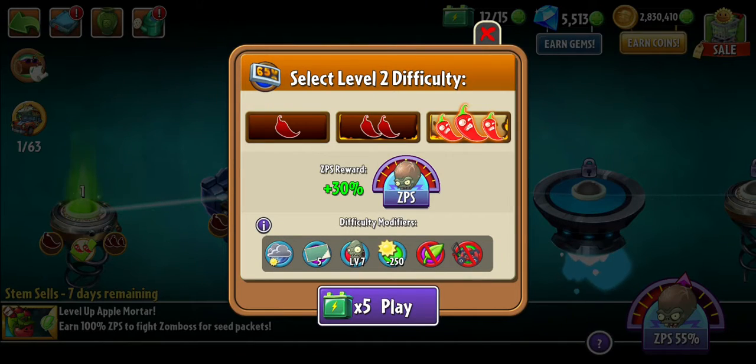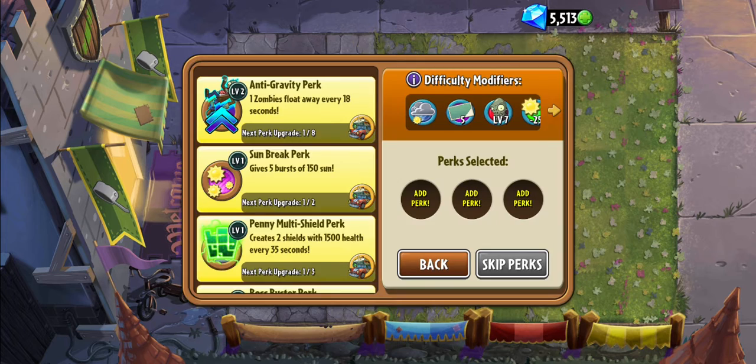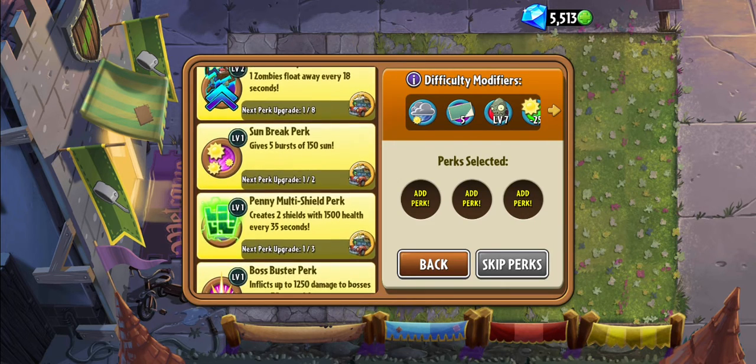Level 2 in Plants vs. Zombies, level at 3-chili difficulty, level 7 zombie. To pass this you cannot use a normal plan — score 2.5, defeat quality 3 terms — you need to use this.